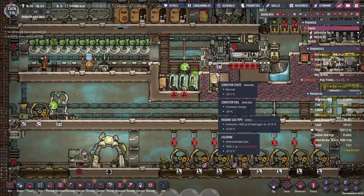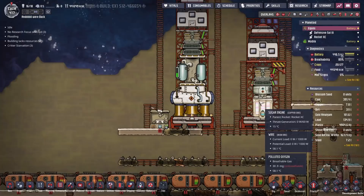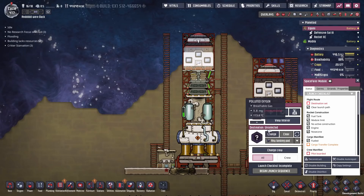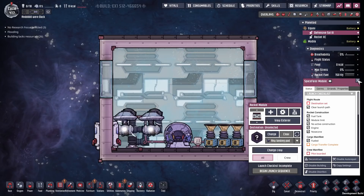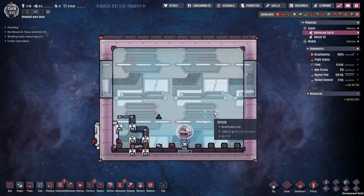While we wait for our first bristle blossom crop to come in so we can start making berry sludge, let's get around to designing our rocket. We've got 4,500 kilos in there — that's so much oxygen. Let's get in here and start changing it up. We want to make this a nice long-term survivability place for our scientists. We're going to strip everything out including the console. You can actually do that now with rocketry — you can get rid of the rocket control station. Such a nice quality of life improvement.